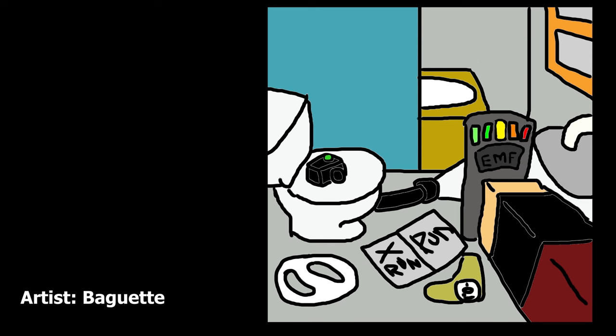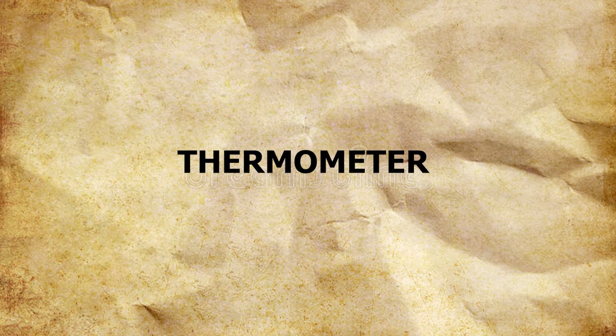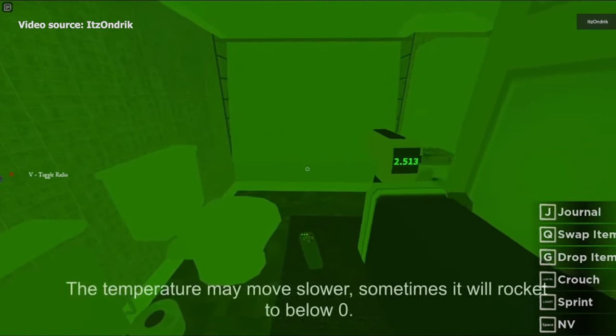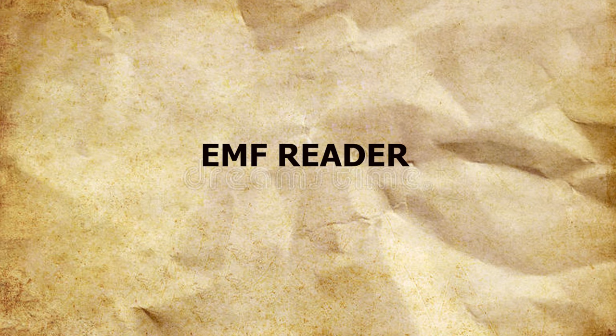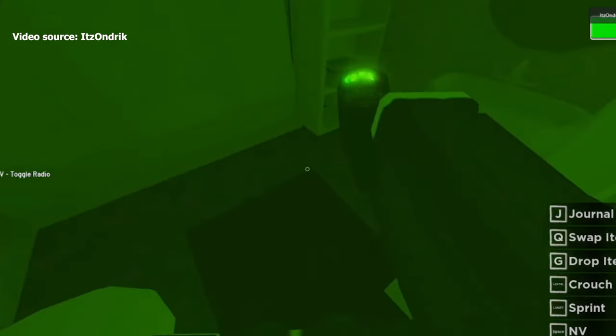In a game where equipment plays a big role, it's necessary to understand everything about them. These equipments will help you find the ghost type. The first one is the thermometer, which costs $30 in the shop. By using the thermometer you can find the ghost room and also check if the ghost exhibits freezing temperature or not. Next is the EMF reader, which costs $45 in the shop and can read EMF, allowing players to guess the ghost's activities based on the reader's EMF level.